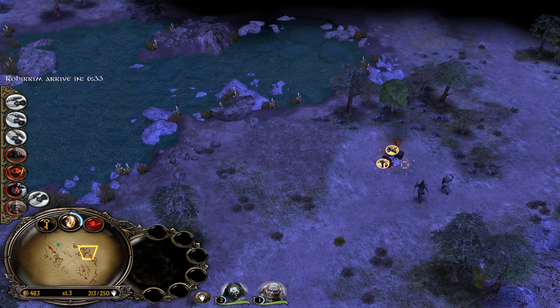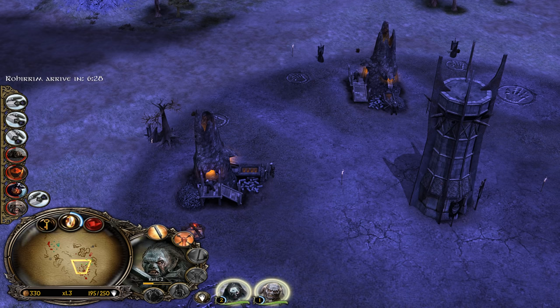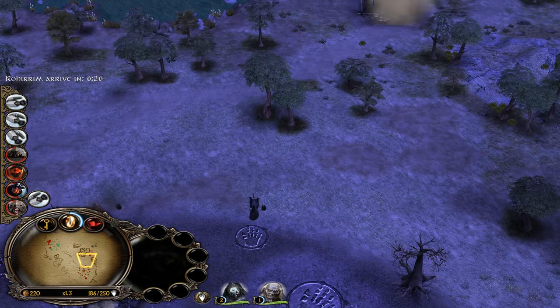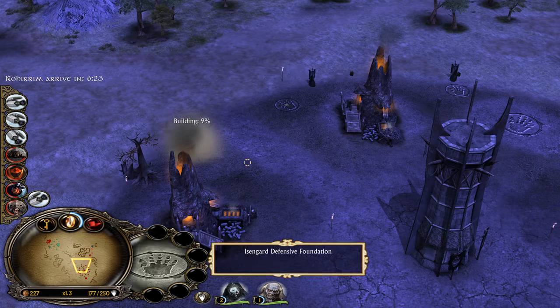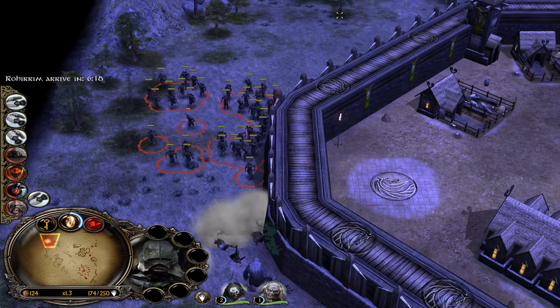We have a settlement here. Unfortunately there are not a lot of trees around, but we have a Goblin Lair which means we can take it down and get some extra resources. Let's build some towers here. This Troll is actually following us — that's interesting.